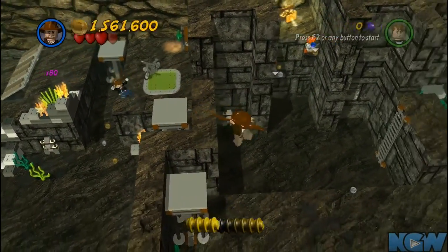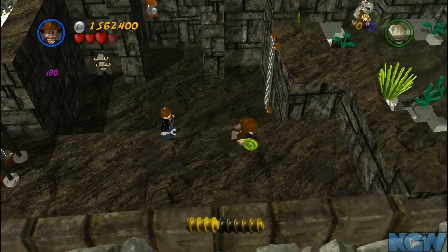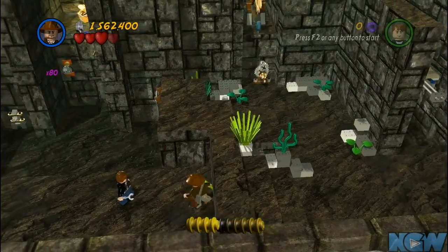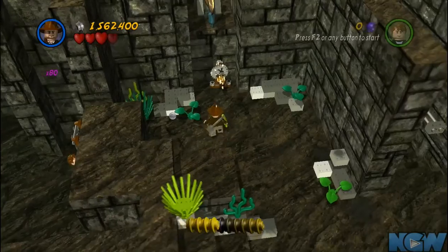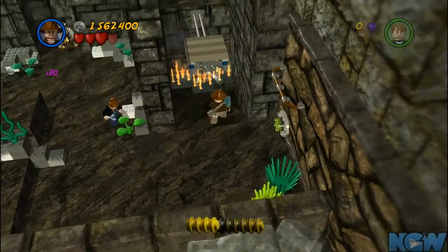Throw the spear up over there, then go get the other spear, which you'll need water bottles for - they're on the other side. Go get the other spear, go get the treasure chest, and then you'll have beaten the level.